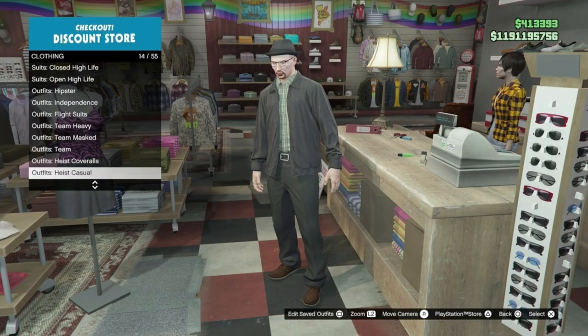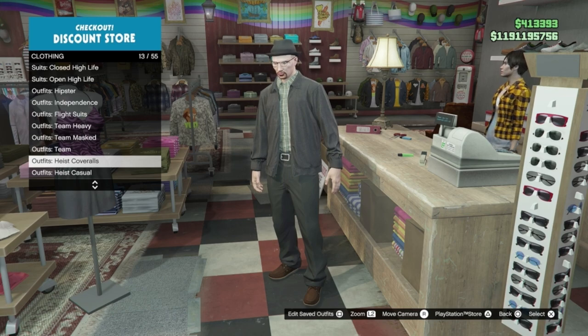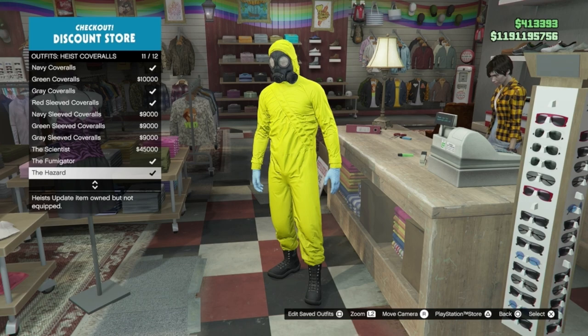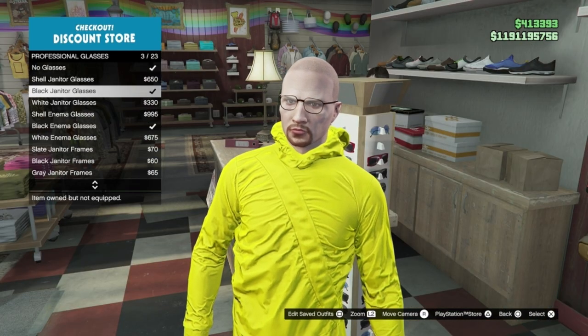For the cooking Walter White, head to the main counter and select heist coveralls, option 11. You can then re-equip your glasses for this look.